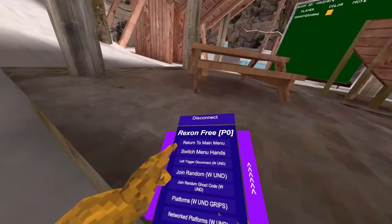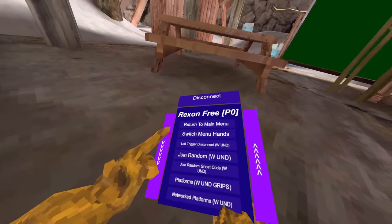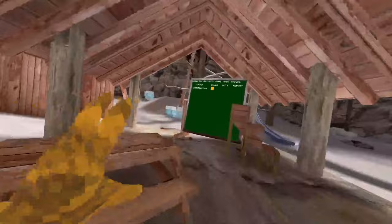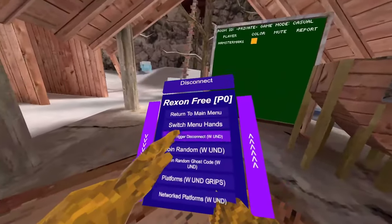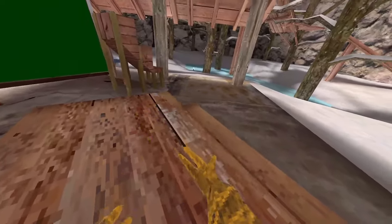Switch menu hands for some reason is kind of bugged out, so just don't use it for now — it's a little broken but I'll fix it in the next update. Left trigger disconnect: when you click your left trigger you disconnect from the lobby. Join random joins a random lobby — random game mode, random map.